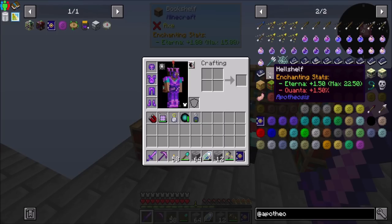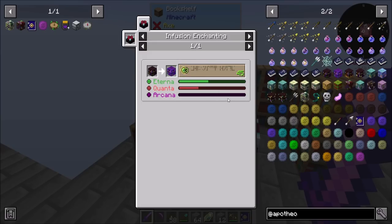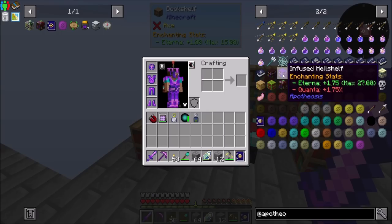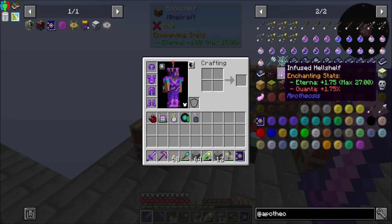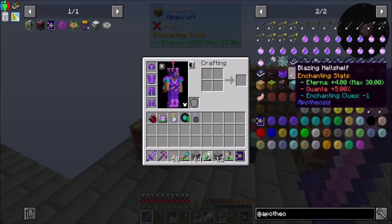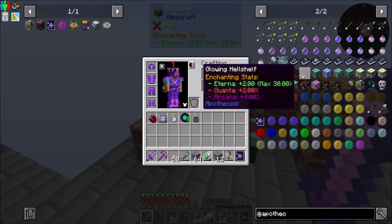The Hellshelf gets you an Eterna of plus 1.5 up to a max of 22.5. The Infused Hellshelf — which I think you have to enchant the Hellshelf itself with 45 levels — gets you 1.75 with a max of 27. You'll notice these also add Quanta, which can be good or bad since it's a random chance. The Blazing Hellshelf has a plus 4 Eterna up to a max of 30, but a pretty high Quanta level and Enchanting Clues minus 1. You can totally mix and match these.